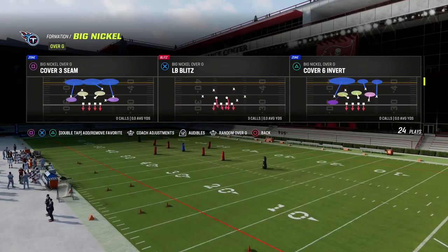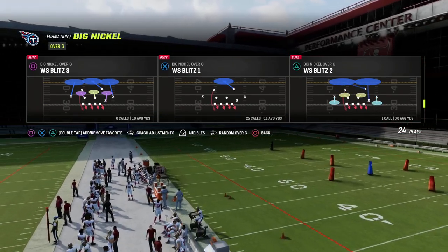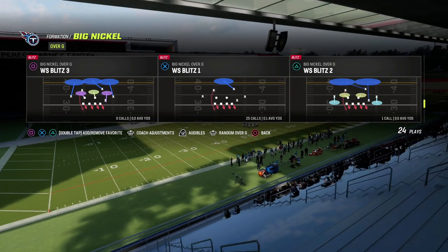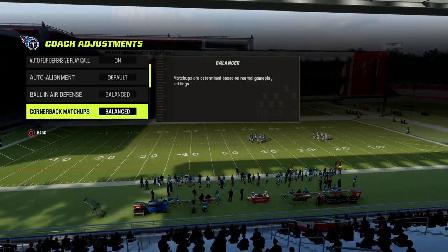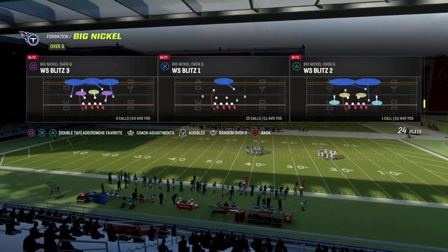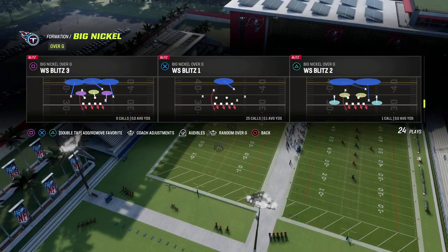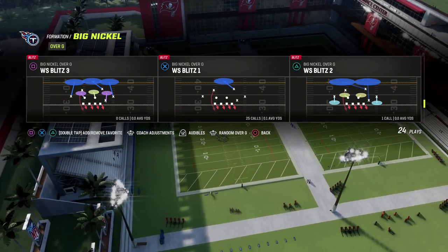What we're going to do is come out in the WS Blitz plays. You could do WS Blitz 3, WS Blitz 1, or WS Blitz 2 — any of those plays. My coaching adjustments are pretty much all on default; you don't have to have anything really necessary to run this defense. I really like to run WS Blitz 1 because the man coverage is really good.